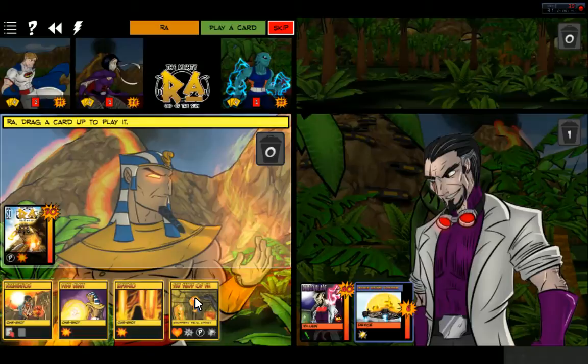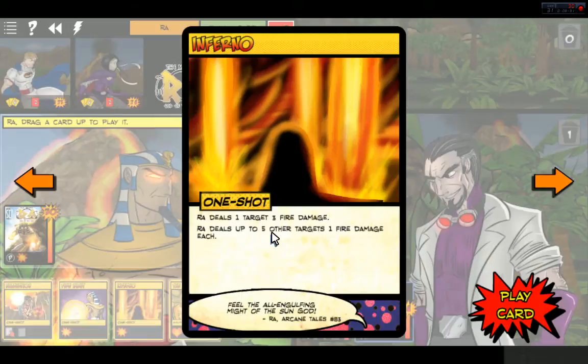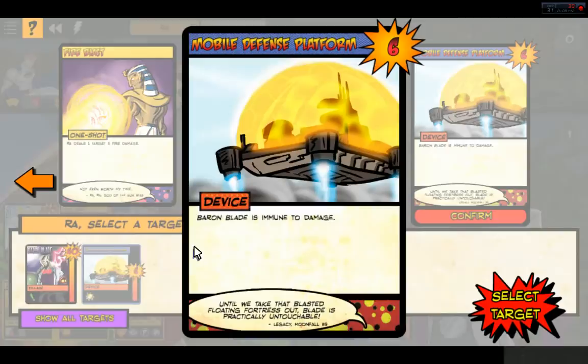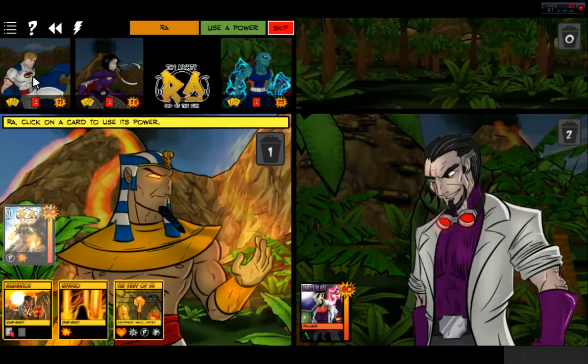Oh, he's got the Staff of Ra — awesome! When this card enters play, Ra regains three HP. Increased damage dealt by Ra by one. We're not going to use the Staff of Ra until he gets hit. Up to five other targets, one fire damage each — a fire blast! We'll blast the Mobile Defense Platform. The platform was destroyed because of the buff from Legacy. Now we can focus on Baron Blade.